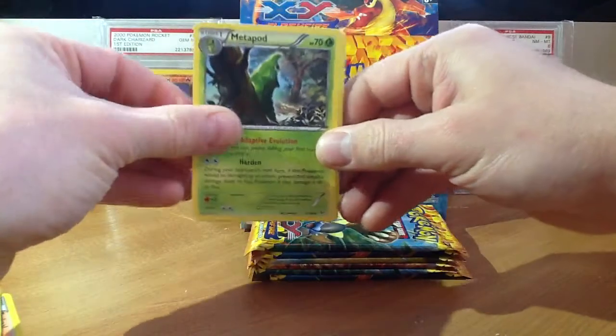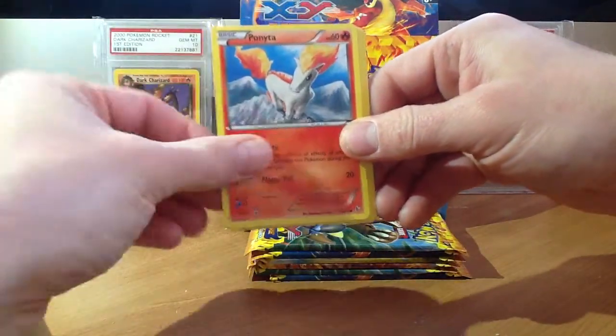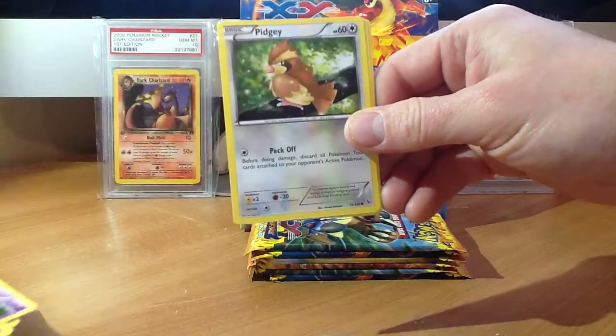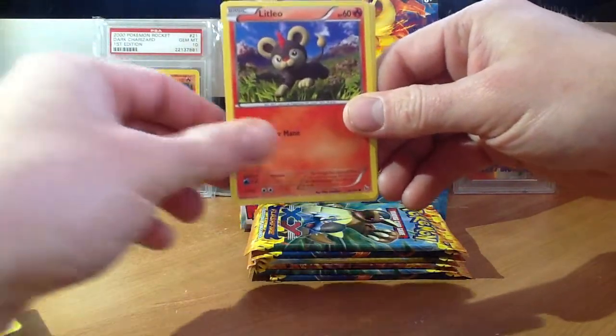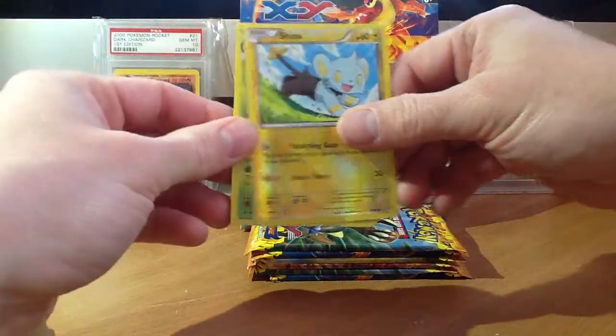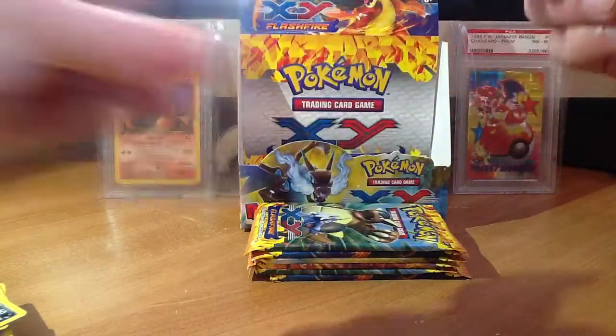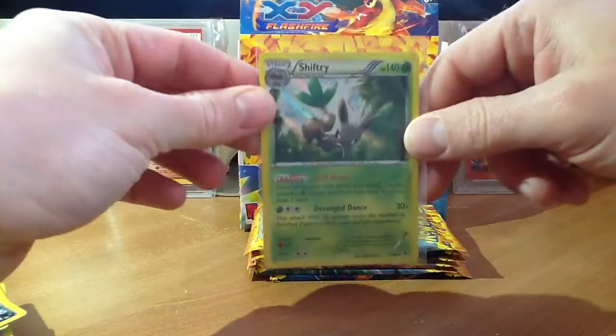There's Metapod, Slugoo, Rapidash, Ponyta, Esper, Pidgey, Litleo, Sneezle, Reverse Shinx, and a Shrift Tree Hollow. There we go. Very cool.